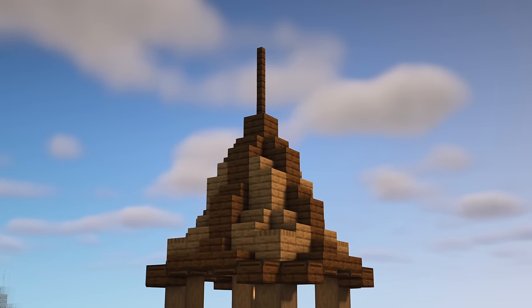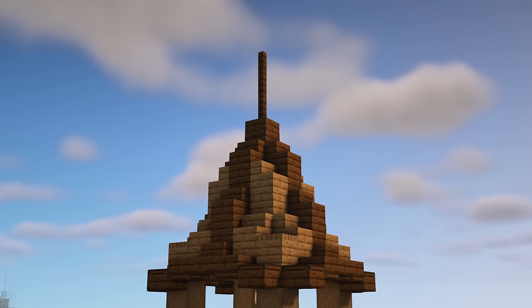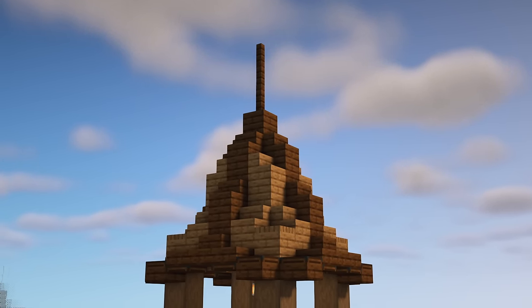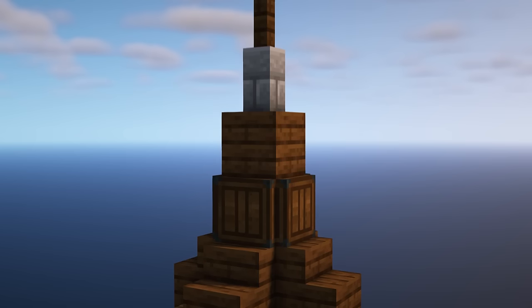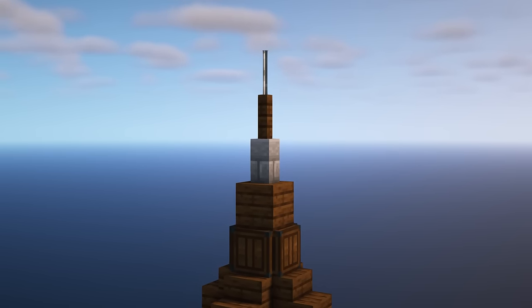When building a tower, if you want a really pointy roof, instead of just going straight up with the same block, try making a gradual decrease in width. I'd do this by starting with a full block surrounded with trapdoors, then just a regular block, followed by a wall, then a fence, and lastly something smaller like an iron bar or lightning rod.